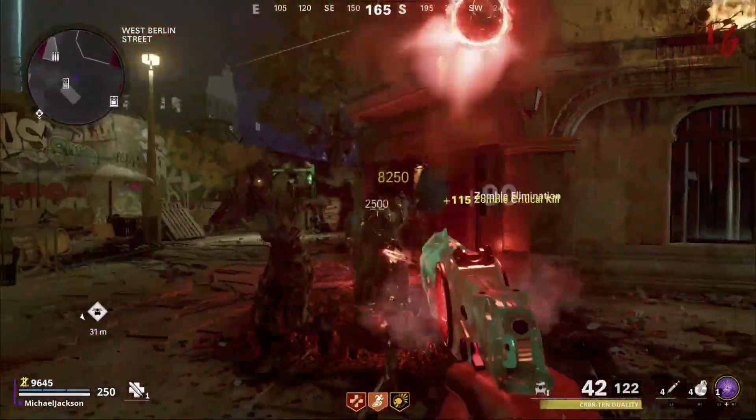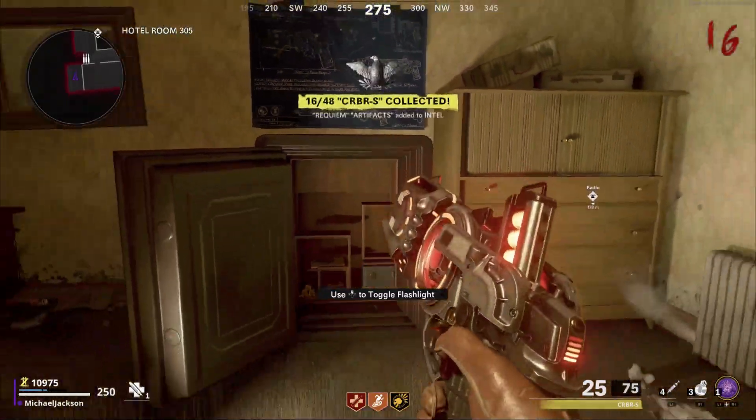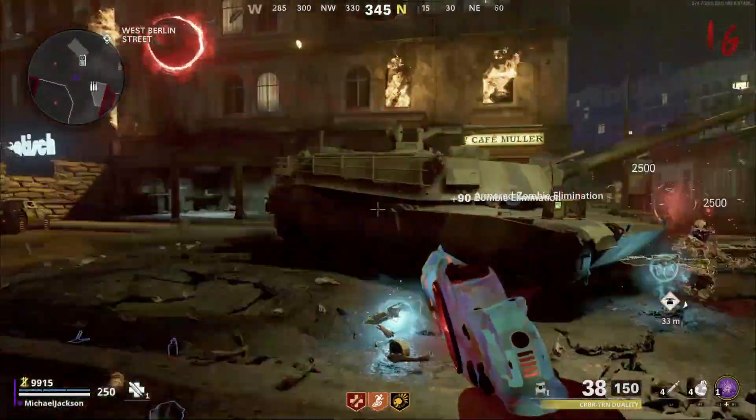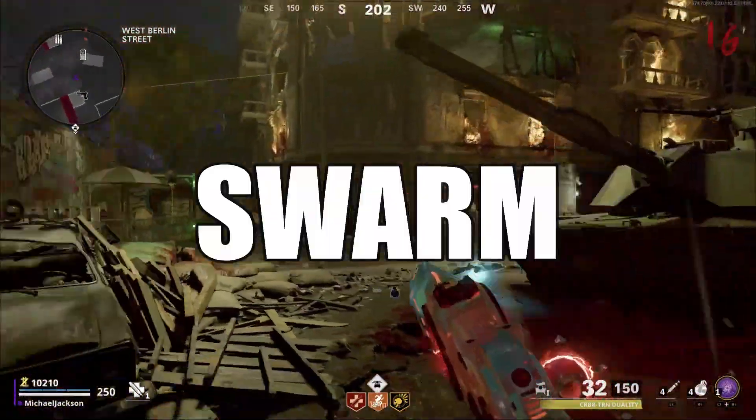There are three ways to obtain the Cerberus: either through the mystery box, doing trials, or unlocking the safe. Now there are three variants to the normal Cerberus. These variants are known as the Blazer, the Diffuser, and the Swarm.